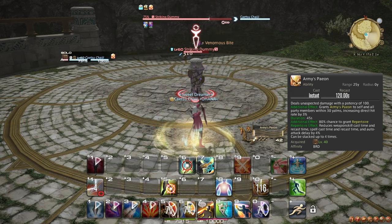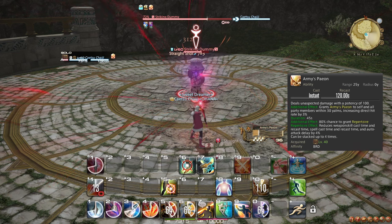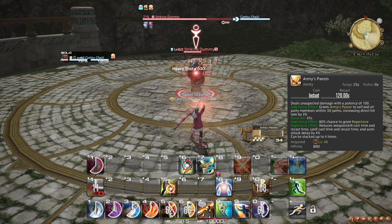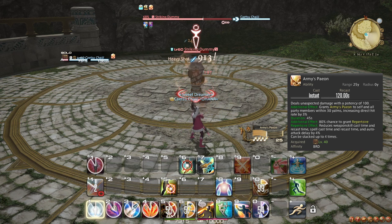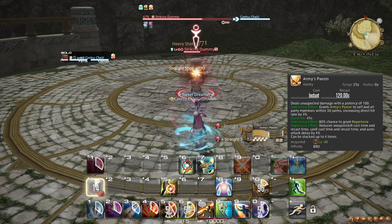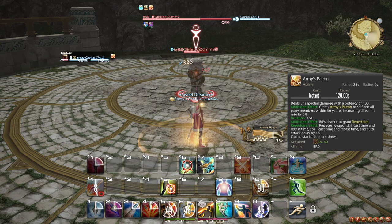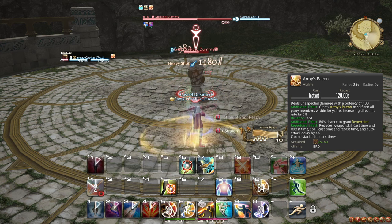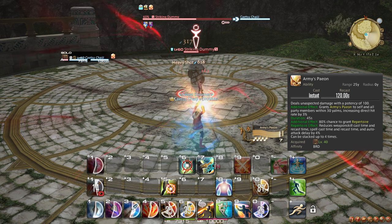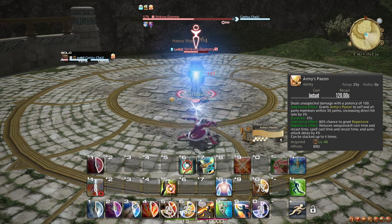In the final 3 seconds of Mage's Ballad, it is not capable of procing anymore, since the final proc happens at the 3 second mark. At this level range, you can also opt to let each song play out completely before changing, since their combined duration is shorter than their cooldowns, and they still grant a party-wide bonus. You should continue to use Raging Strikes alongside Mage's Ballad, even if Army's Paean is a little stronger on AoE at this level. This is because Mage's Ballad is superior on single target, so combining it with Raging Strikes and Barrage on boss fights is usually the preferred option. Even on large AoE packs, you should still use Raging Strikes and Mage's Ballad.